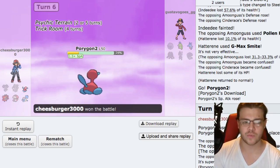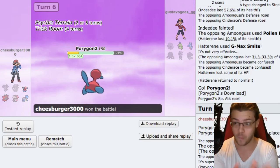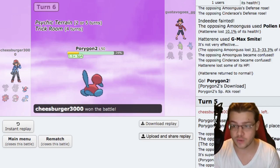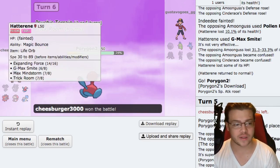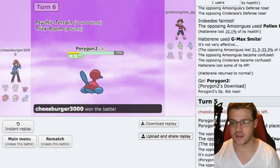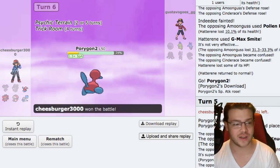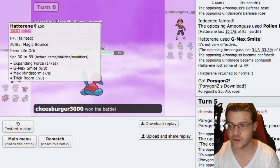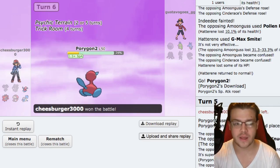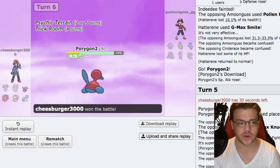We take out Amoonguss and then take out Cinderace. Perfect - that couldn't have gone better. That was a really good game. Porygon-2 was really powerful. Double Expanding Force with Indeedee and Hatterene is absolutely mighty. We didn't fully get to use it at the beginning because Rillaboom is really good right now - it's very good against this strategy. Rillaboom is actually the most used Pokemon on Pikalytics right now, which is interesting.